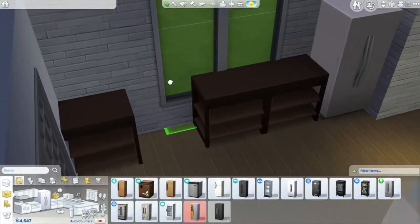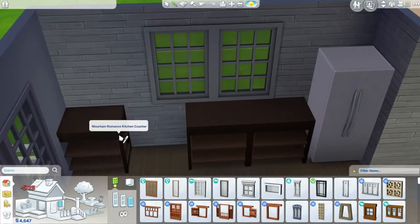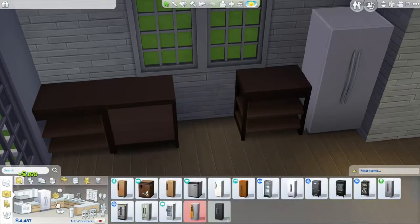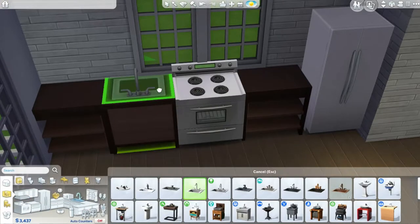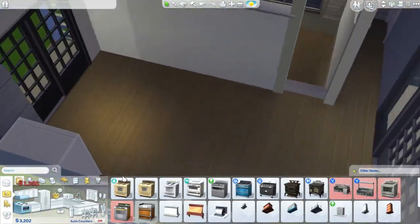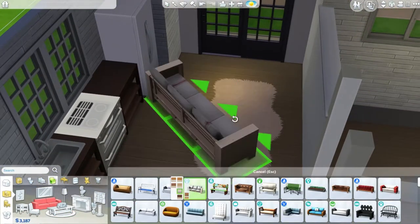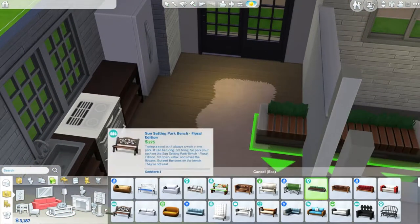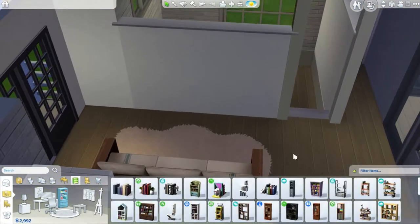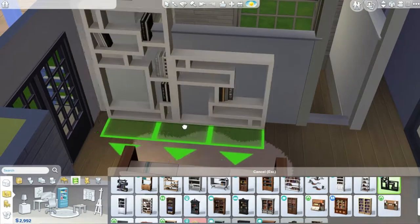It's also a tiny home, so having the Tiny Living stuff pack means you get more perks — you pay less for bills and there's something else too. It's actually classified as a small home rather than a tiny home, but it still fits in nicely. I like it — it's cute, the screenshots are fun, and I'm happy with it.